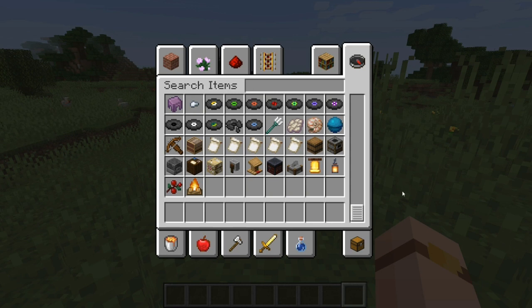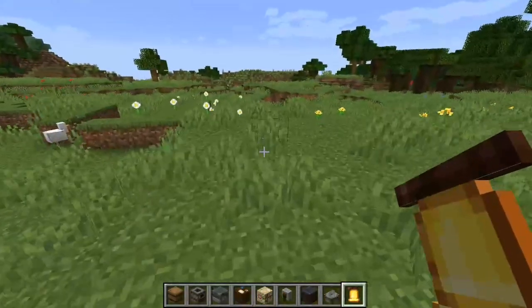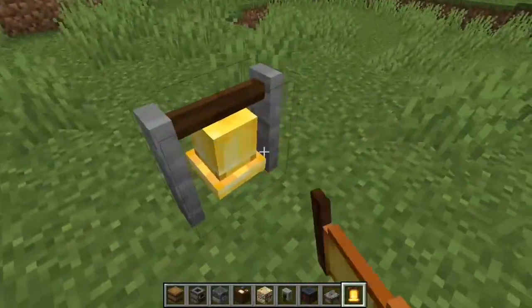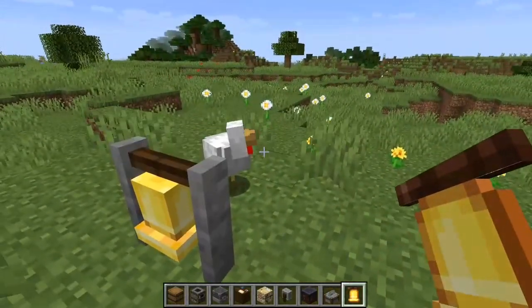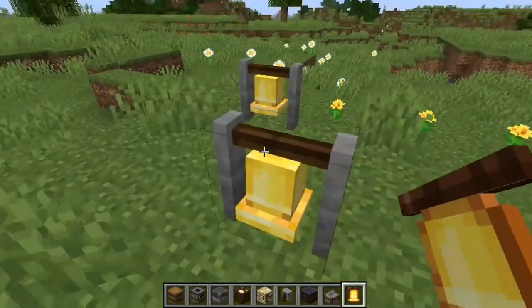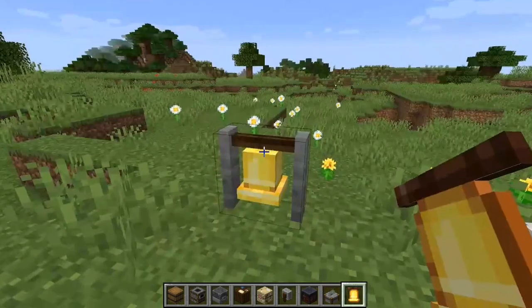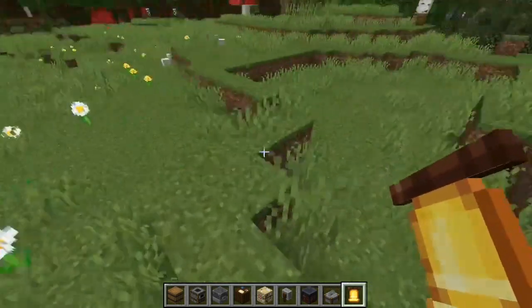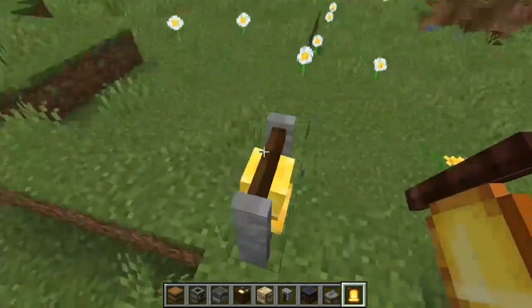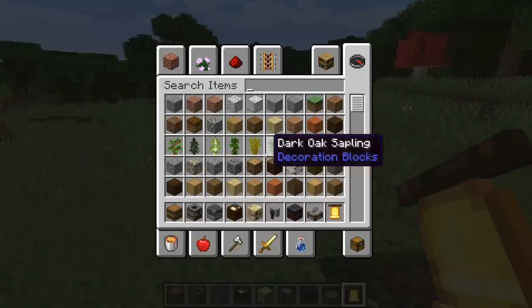I've just gone down to the bottom of my creative inventory and seen these new blocks. All these blocks look so cool - every single one. We're going to grab these ones and go back for those ones later. I think if you hit these bells in a village, the villagers actually run into their houses. These bells are actually pretty cool - I'm not sure how far you can hear it, but it must be pretty far if the entire village can hear it.